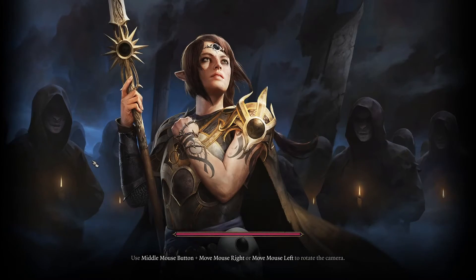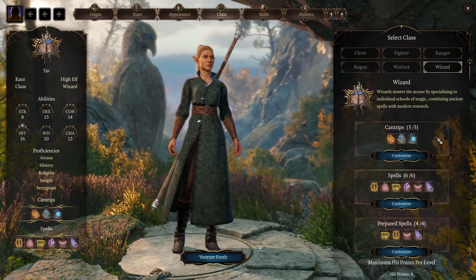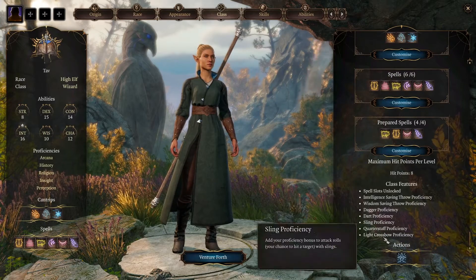For wizards, they have intelligence as their main ability modifier. When they cast spells, we'll be using intelligence — you just want the highest intelligence possible. Class: wizard. Now at level 1, we get lots of choices, most of our spells — it's completely about spells. Before we get to the spells, let's quickly look down at the features.